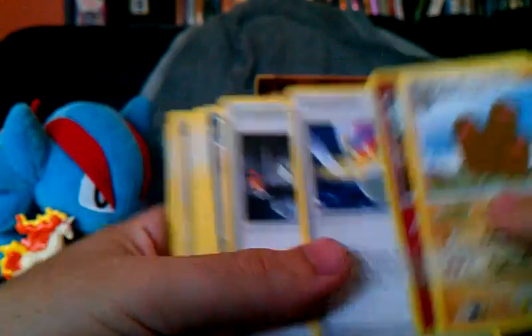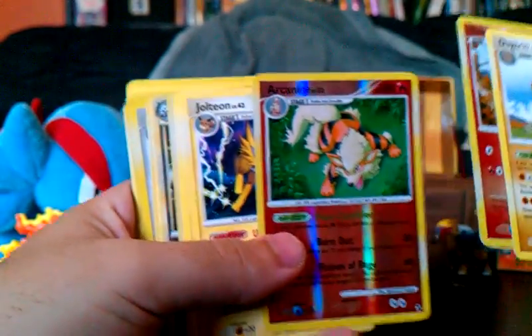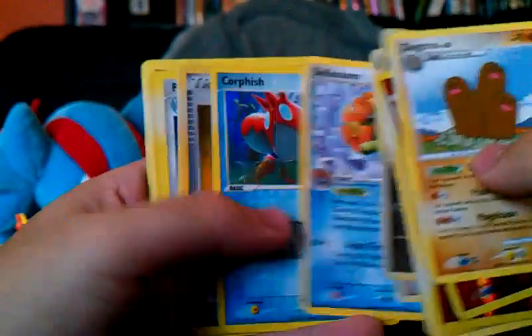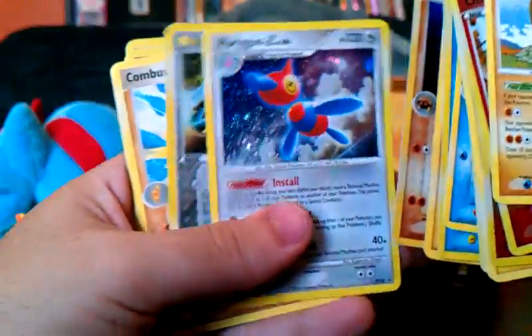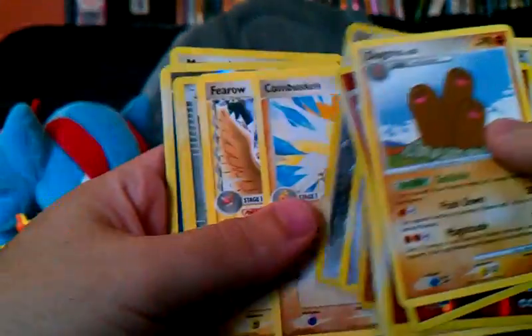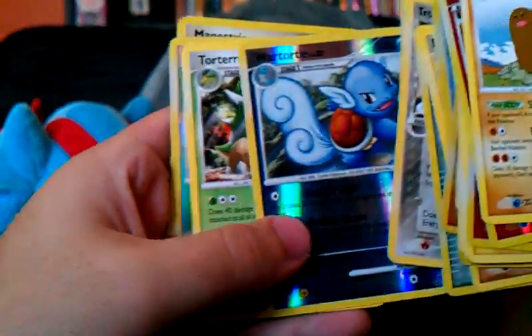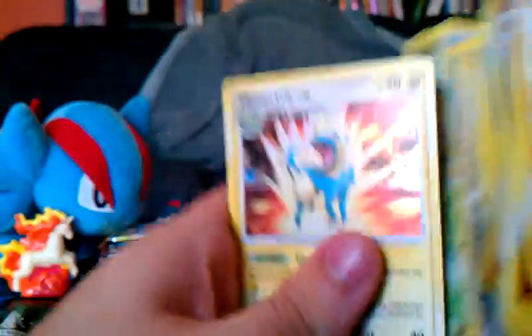Let's go back through all our rares: Dugtrio, Chimchar, Arcanine, Jolteon, Zapdos, Staraptor, Aerodactyl, Pidgeot, Belossom, Corphish, Steven's Advice, Magneton, Kabutops, Porygon-Z promo, Mawile reverse rare, Combusken, Pharaoh, PokéNav, Tropius, Dugtrio reverse rare, Wartortle, Torterra, Cricketot, and Manectric hollow. So one hollow and an EX. That EX made up for it.